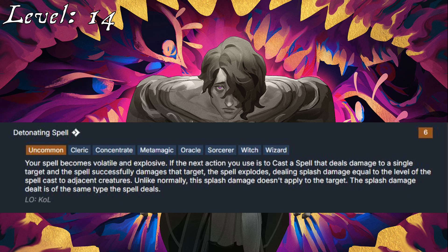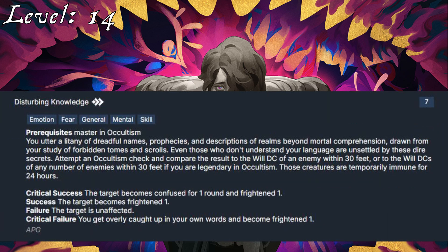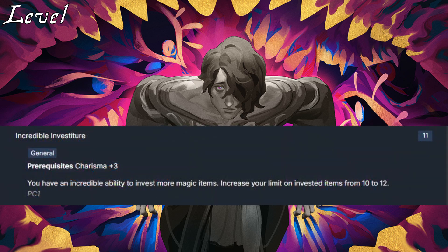There is also Detonating Spell, which you could start taking at 12th level with his Arcane Thesis — it has no delay and deals smaller damage. Looking at his skill feats, Wei seems like a guy that would have some disturbing knowledge, and with his ability to inflict fears on enemies, this slots right in. He'll take Incredible Investiture as his 15th level general feat, while increasing his Occultism to Legendary.